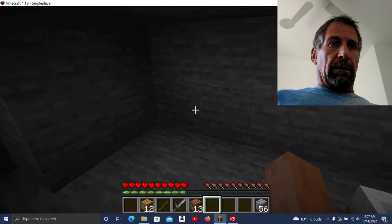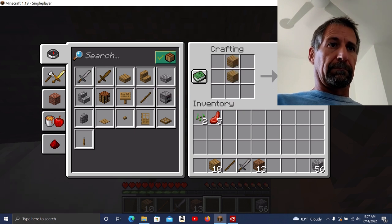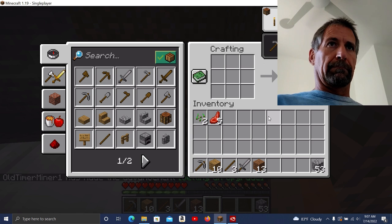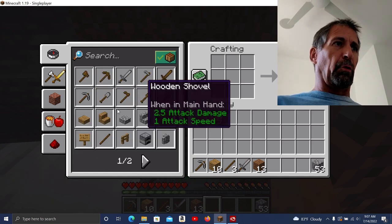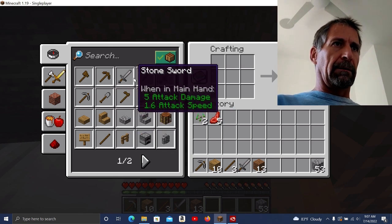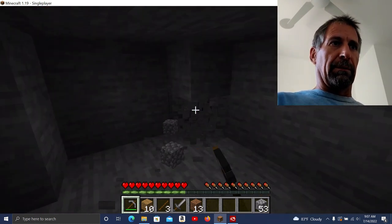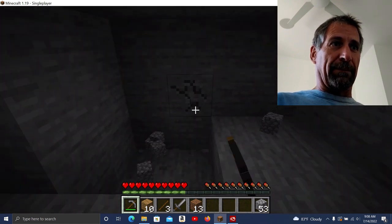Oh, my pickaxe broke. Let's see here — I probably need more sticks. Okay, let's do a stone pickaxe. It's funny how you think a stone pickaxe is fast — that was hilarious. But yeah, this is way faster than the wooden one.